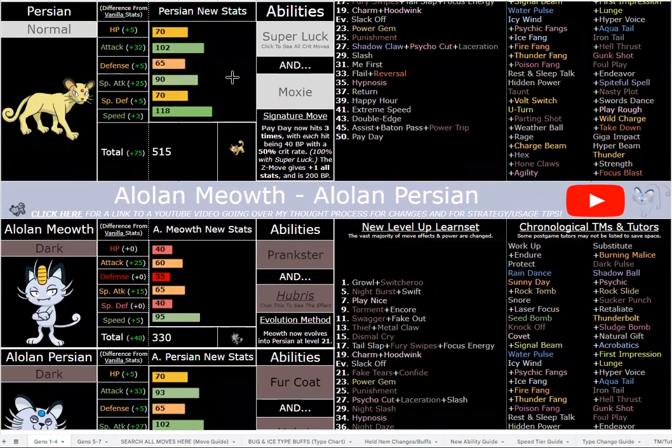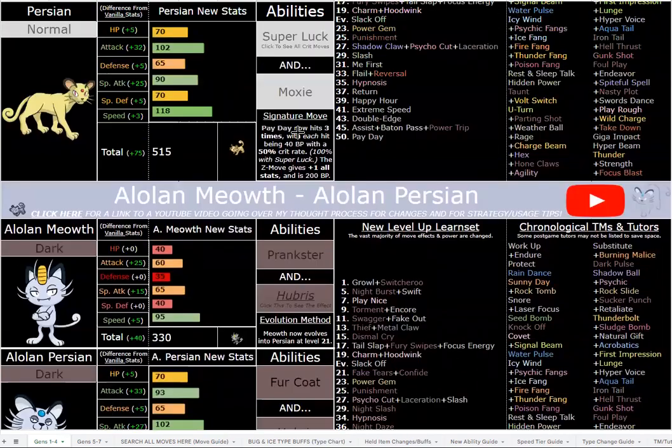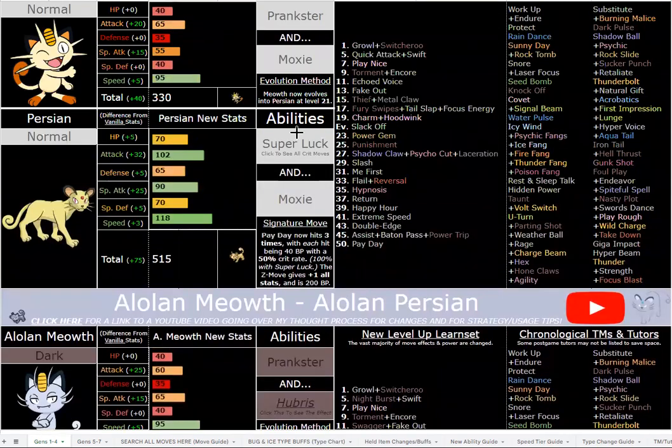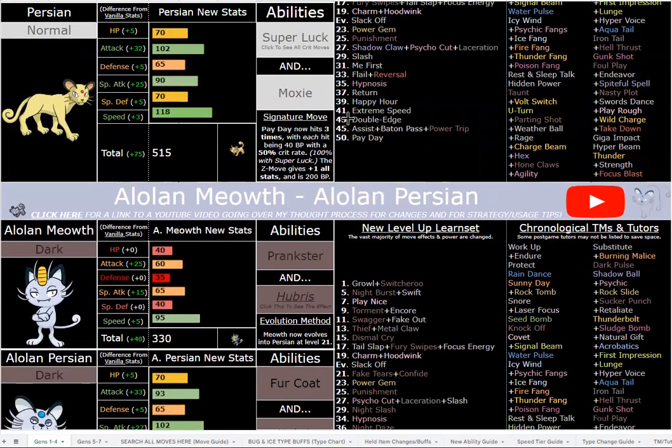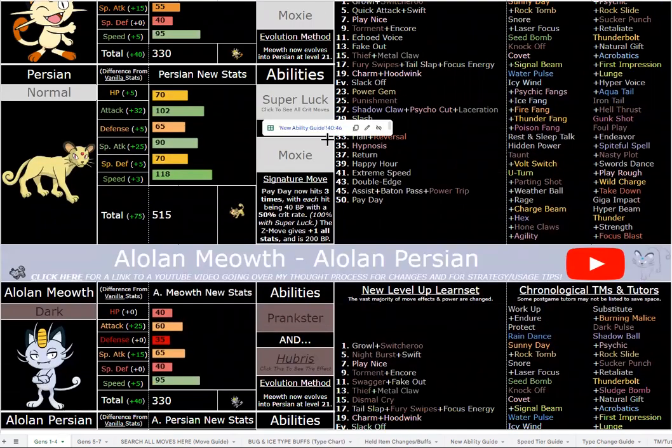Super Luck plus Payday is also very fitting thematically — it's this kind of asshole cat Pokemon that's super finicky, and also like a gambling Pokemon, so I really like the concept of them having this crazy move Payday. Initially it was really underwhelming — I think it was just a power dart move that gave you plus one to all your stats with the Z-move, but at a low power level. The power levels in the hack weren't that high at that point so I thought it was good enough, but not anymore. They were definitely going to be pretty bad Pokemon otherwise.